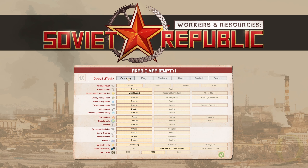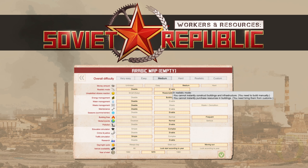You've got preset difficulties: very easy, easy, medium, hard, realistic, and custom. You can customise any of these, so you could start with very easy and then customise what you want. We're going to go on medium, which gives us a medium amount of money in rubles. Realistic mode is disabled by default. In realistic mode, you can't instantly construct buildings and infrastructure — you need to build them manually and can't instantly purchase resources; you need to import them from customs. So we're going to enable realistic mode.